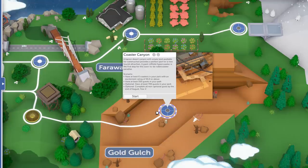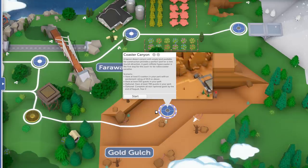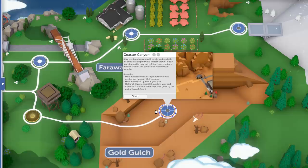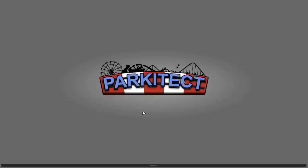We also have the optional goal of having 700 guests in the park, which I might actually reach. But I'm probably not going to reach the optional goal of reaching all of the other objectives before the end of August year 2, because, you know, that's just me. Anyway, let's get into the scenario.